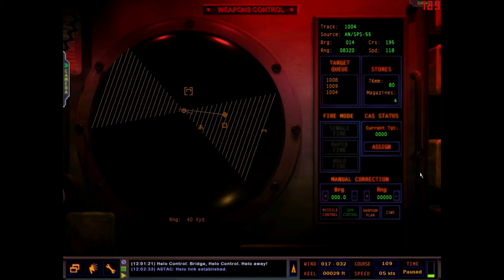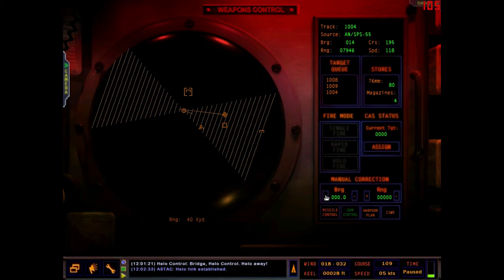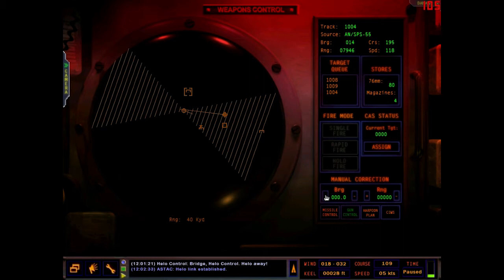The gun control is the big 76mm. Let me pause the game so I can take my time. The CAST lines here indicate the baffles for the gun — we can only shoot where there aren't lines, so basically to the sides of the ship. You can bring up a camera view that shows what the gun is seeing. There's also manual correction for bearing and range if your solution isn't good enough. Up here it lists the ammo — 80 rounds per magazine, four magazines — so plenty of ammo.